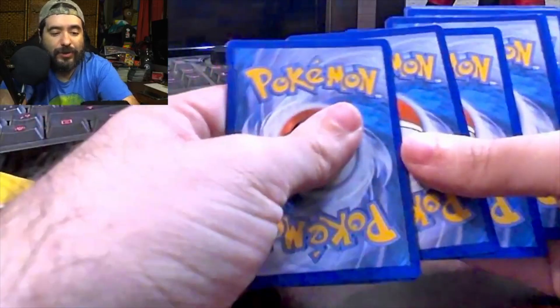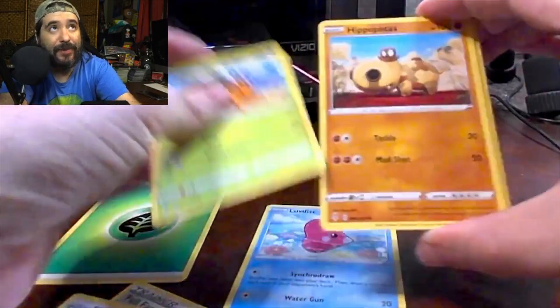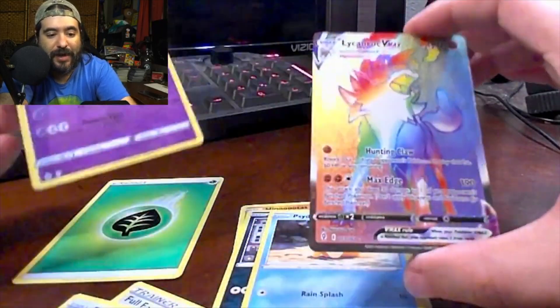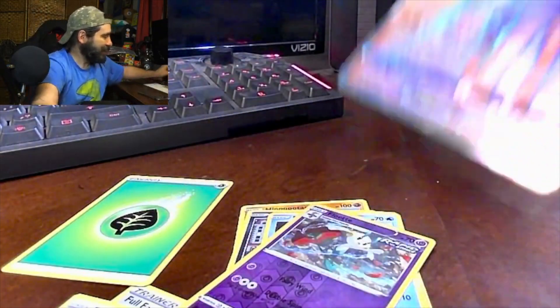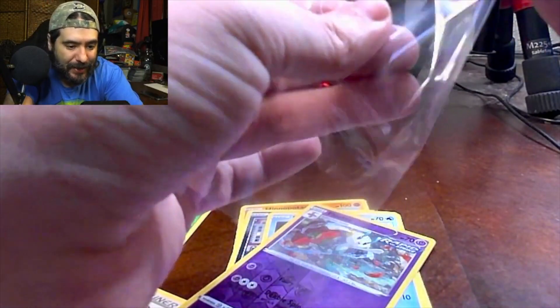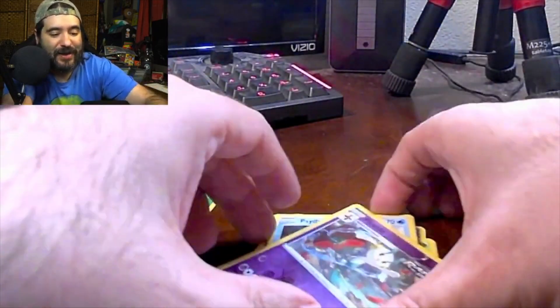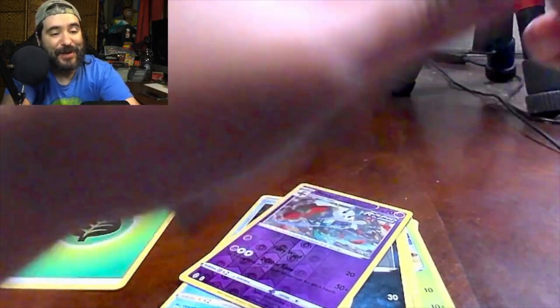Open this bad boy. We got our energy, a Full Face Guard, a Hypno, a Fletchinder, a Love Disk, a Dwebble, a Hippopotas, a Zorua, a Psyduck, a Floette, and a Reverse Holo. Oh my god. Holy shit. We got a Lycanroc VMAX! Lycanroc is being 100% sleeved. That is an awesome card right there. Holy shiznit. I'm glad we got that one. That was some good first pack magic right there. That was a good pull.